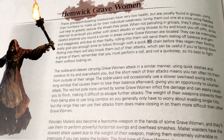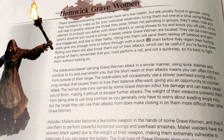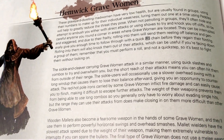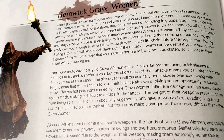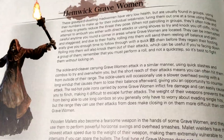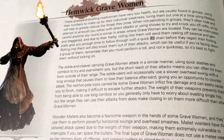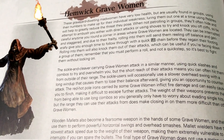The Hemwick Grave Women. These graveyard-dwelling mad women have very low health but are usually found in groups, using their numbers to make up for their individual weaknesses. Luring them out one at a time using pebbles will help to greatly reduce the threat they pose. When not patrolling in groups, they'll often hide and attempt to ambush you either with direct attacks or using shoves to try and knock you off cliffs. So be careful any time you round a corner in areas where Grave Women are located. They can be interrupted and staggered, and due to their frailty, rolling into them will send them reeling off balance and generally give you enough time to follow through with a quick R1 chain before they regain their footing. Rolling into them will also knock them out of their attacks, which can be useful if you're facing down a group. Remember that you must perform a roll and not a quick step, so it's best to fight them without locking on.